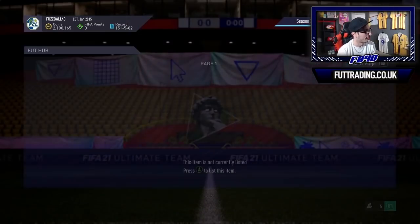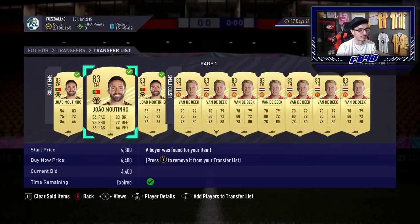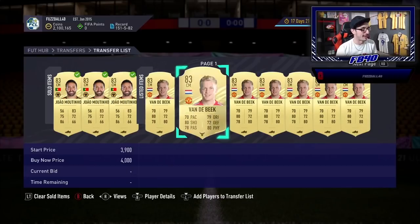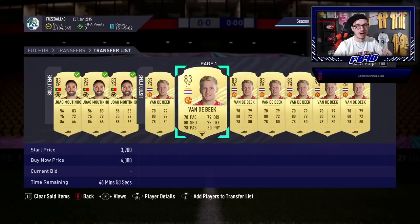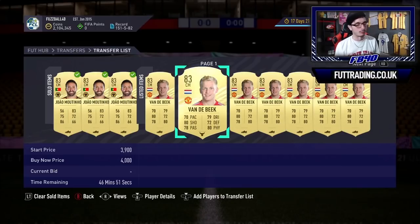83s are now starting to rise quite nicely. When you sell fodder, do not mass-list — one or two cards at a time, sell them, then add more. If you flood the market, you'll lose coins — it's your fault. Moutinho I'm listing one or two at a time at 4.4 and he's getting a nice gradual rise. Van der Beek I've mass-listed, but above the current price — I'm sitting well above everything else looking for a lazy buyer at a higher price. If you're going to sell to lazy buyers, mass-list above. If not, sell one or two at a time.